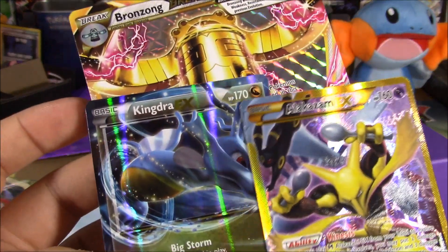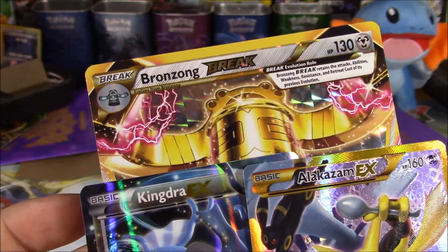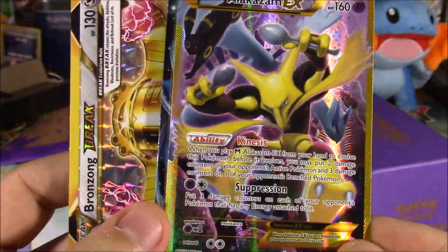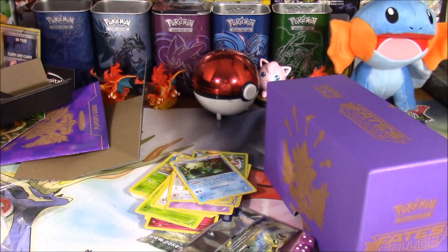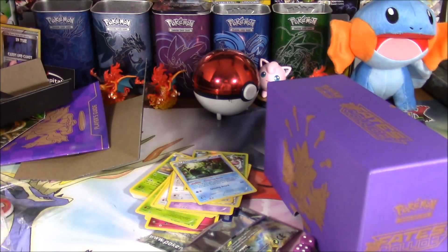So these are the pulls from this box: got a Kingdra EX, a secret rare Alakazam, and a Bronzong BREAK. Those are the worst pulls. The Alakazam is okay. The Kingdra is okay too. And so is the Bronzong — they're all pretty okay. Thank you Jeff for selling us these products. Make sure you go check out his website, ThePokeCapital.com.